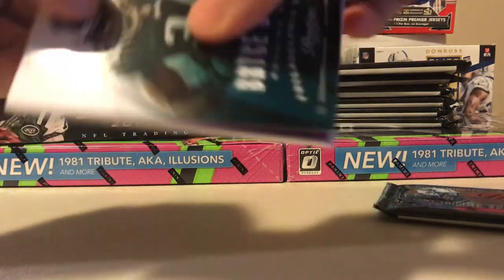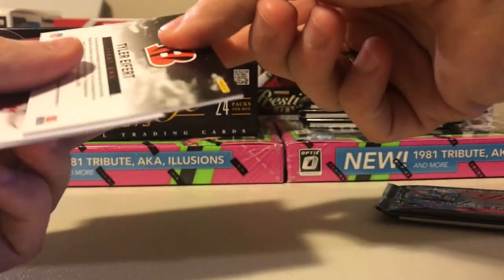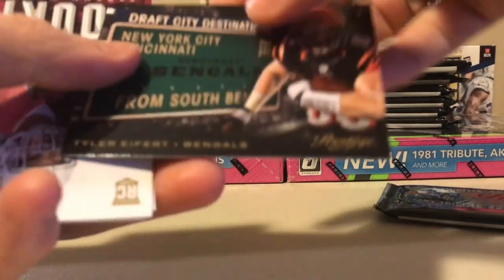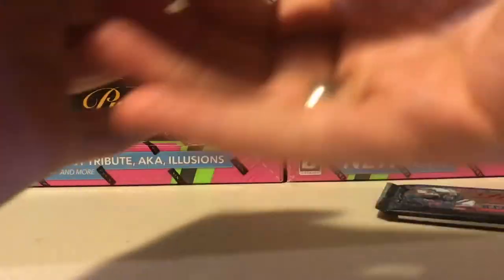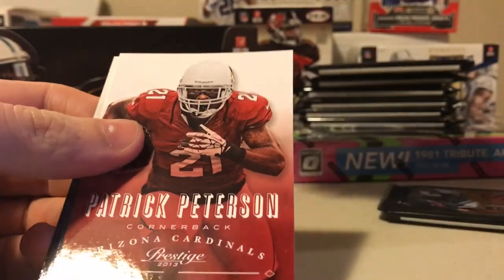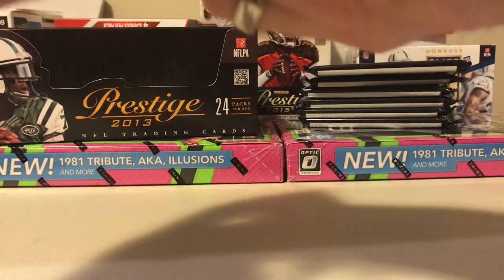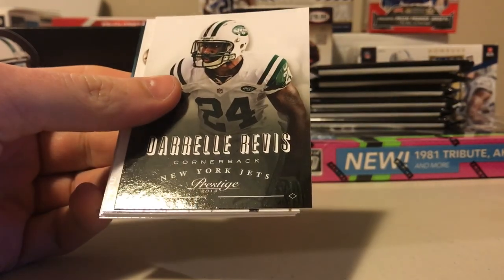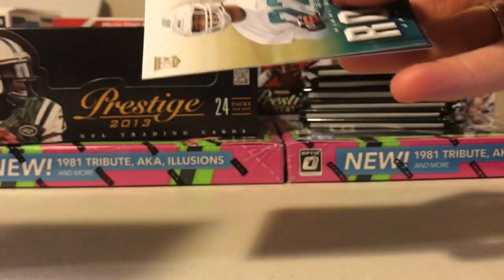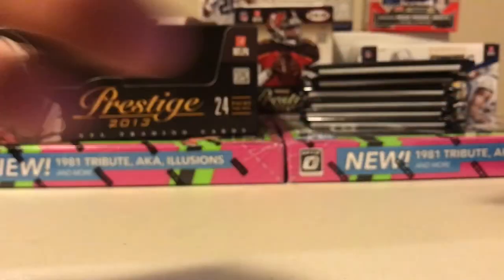Let's see the Le'Veon Bell in here - that's what we're looking for. Bryce Brown. Draft City Destinations - New York City to Cincinnati - Tyler Eifert, Teron Mathieu. Darren Sproles. Not a single star player from the Vikings that made this set is still on the team. Denard Robinson rookie, Jamar Taylor, De'Vante Posey, Michael Bush, Rashad Jennings.